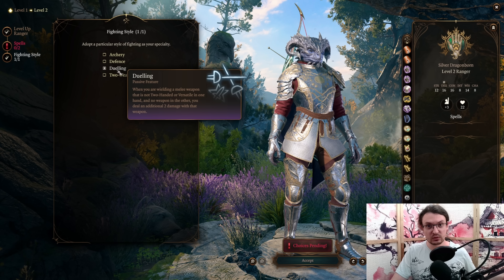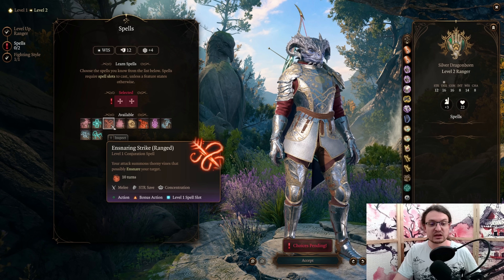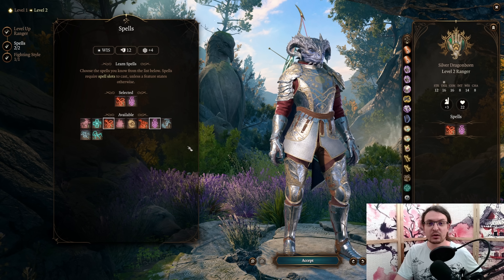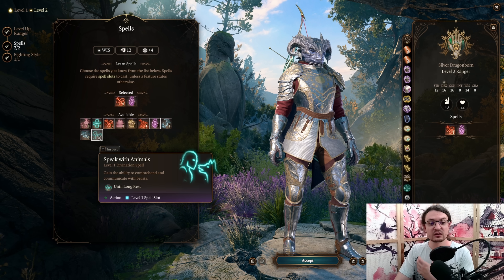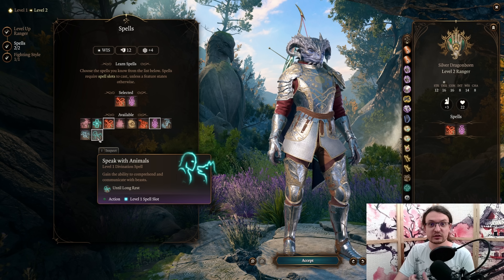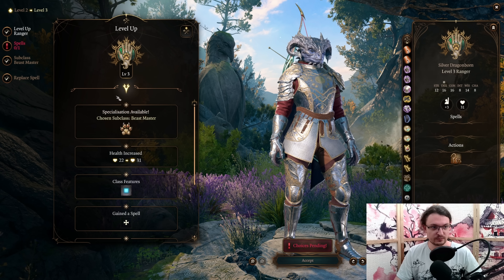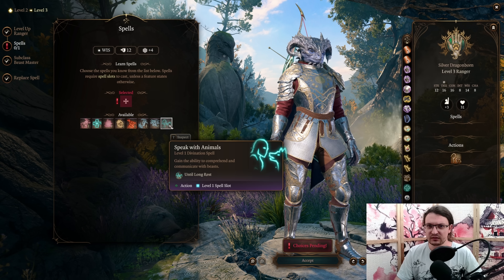The Dueling focus is due to the legendary weapon we get, giving us massive bonuses if we are Dueling. For the spells, we are going to pick Ensnaring Strike as well as Hunter's Mark. Some utility options to make your party more mobile are Enhanced Leap as well as Long Strider. You can also pick Speak with Animals. Enhanced Leap, Long Strider, and Speak with Animals can be cast as ritual spells without expending a spell slot. At level 3 we are going with the Beastmaster Specialization. Thinking about flavor, Speak with Animals makes the most sense, so we pick that.